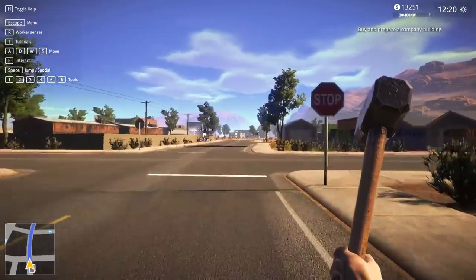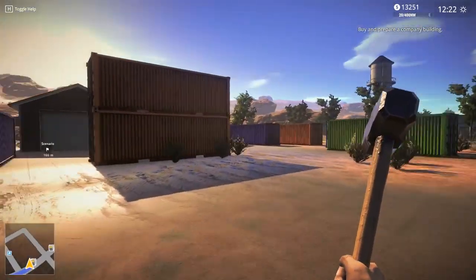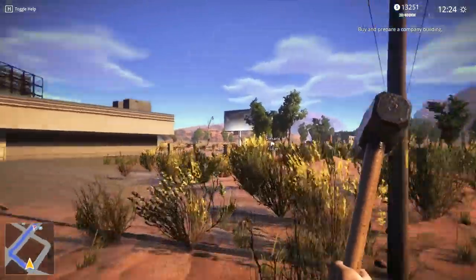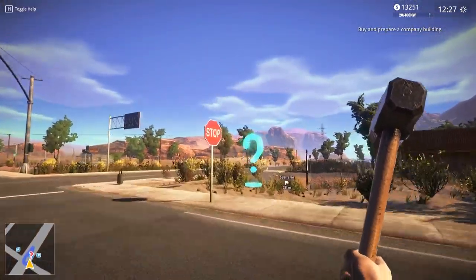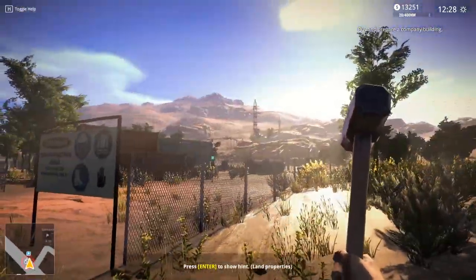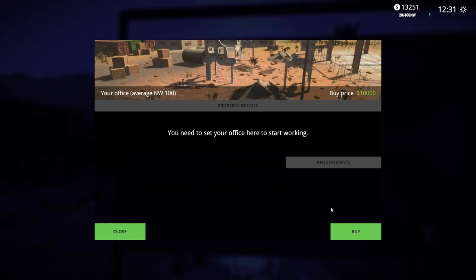There it is over there. There are quite a few things you can do already. I love the way this game is open. I remember - we played this game before and we were teleporting around in the truck, working with a buzzsaw, cutting down tiles and all kinds of things. Discover your office - land properties. I need to set my office here to start working. Buy price: ten thousand bucks!